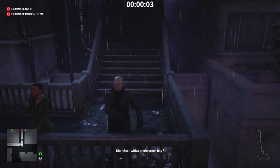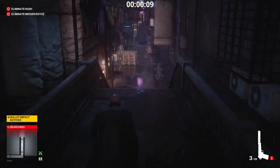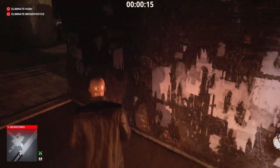Welcome everyone to a silent assassin suit-only default loadout playthrough of Chongqing for Hitman 3. We're going to fire 4-5 bullets into that wall to distract the guards so we can make our way up the stairs.